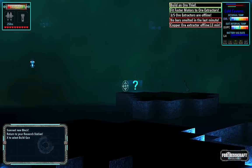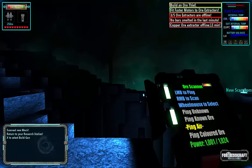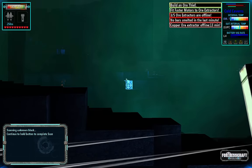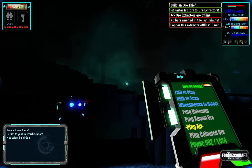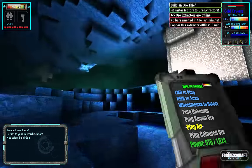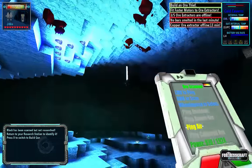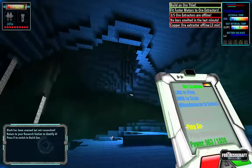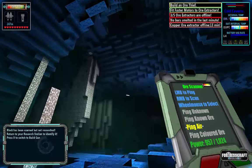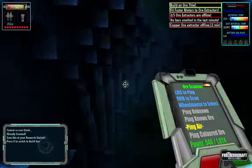All these little plants and everything you can scan — just trying to get some RP here. I think we are good. This will unlock some researches. Looks like we've got a few — that's a good size crystal vein right there.